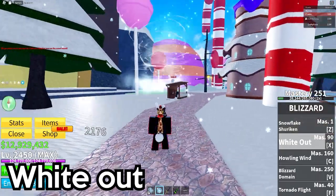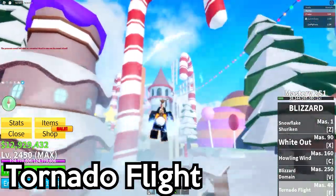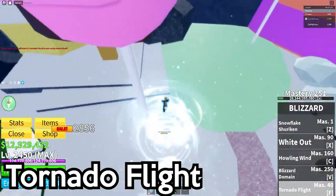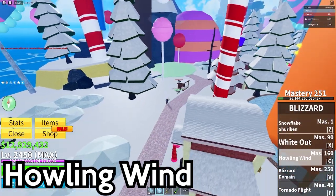...is like a tornado that sucks enemies up and does a bunch of damage, which is pretty good. Tornado flight is flight but it can also do damage. Howling wind summons a rainstorm cloud that does 5000 damage.